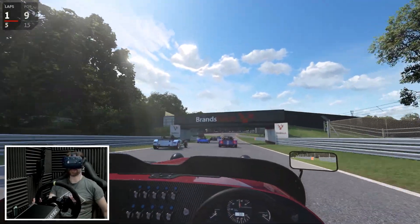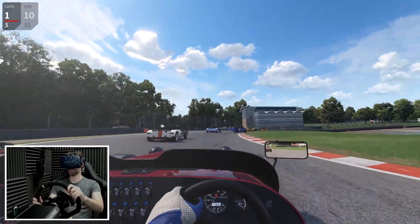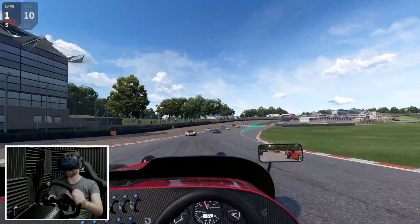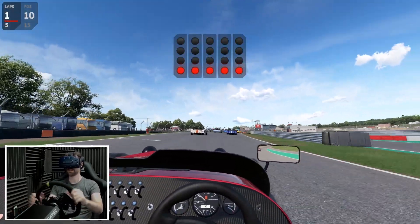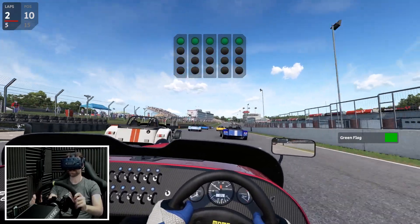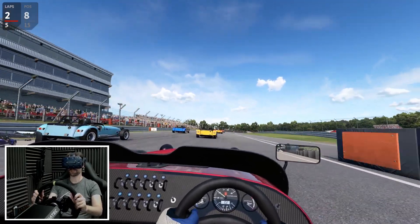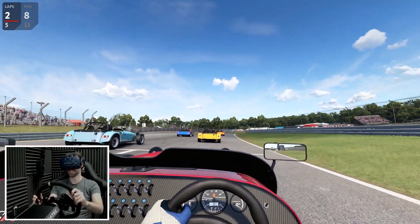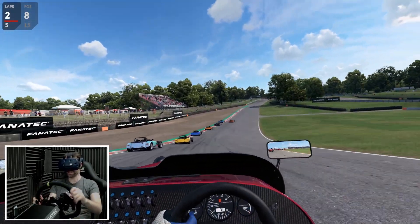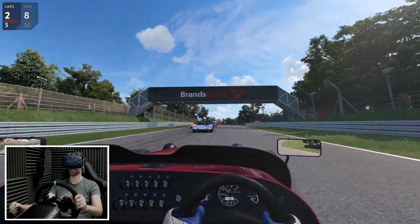I've still got rolling start selected from my last time in Automobilista. I've got no idea what gear I'm in because the display on the car doesn't work. So, five laps of Brands Hatch in this lunatic machine. I'm going to take it a little bit easier on the first lap I think.